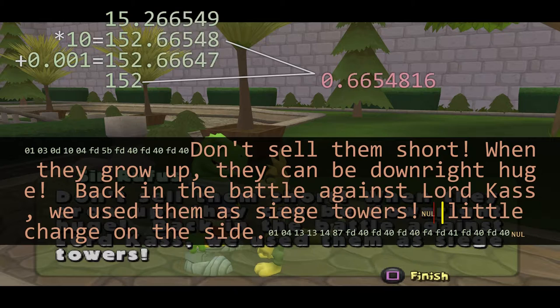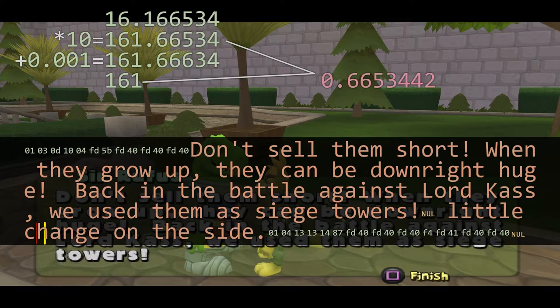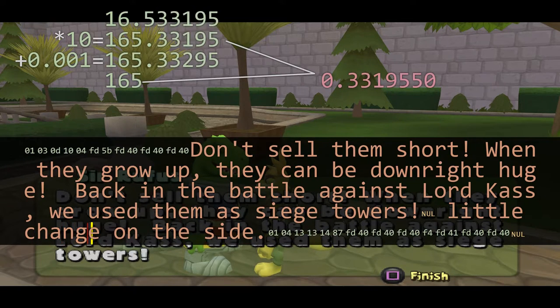Of course, the game doesn't display text past the null terminator, but the escape sequences are still processed — including escape sequences that give you money, like the one left over from completing Gammon's Spider Juice quest.